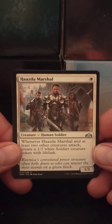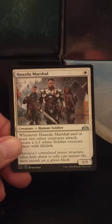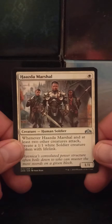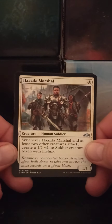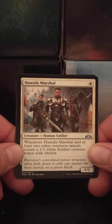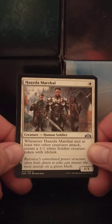Haazda Marshal — not to be confused with the Mazda Marshall. Single white Human Soldier, 1/1. Whenever Haazda Marshal and at least two other creatures attack, create a 1/1 white Soldier creature token with lifelink. So get three attacking, get one free.